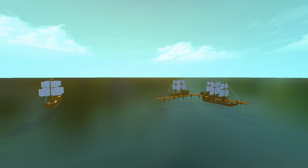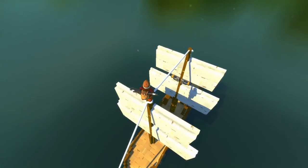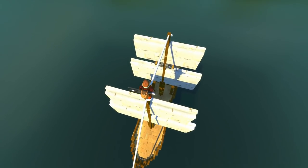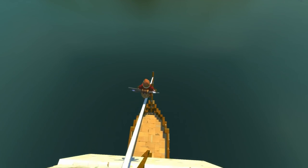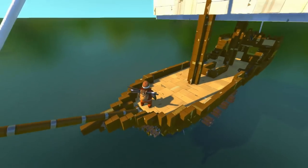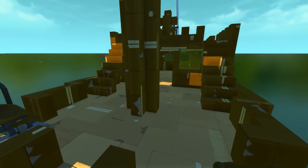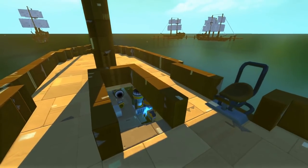All right, so checking out this cardboard pirate ship, I figured what better way to do it than get all the way up here for this awesome view of the entire thing. Now look at that — that is absolutely fantastic. You can actually walk up and down this wire right here if you want to get up to the top of the ship. This is the cardboard pirate ship, guys.